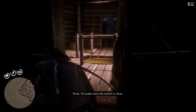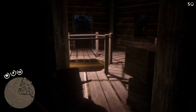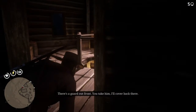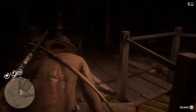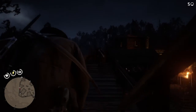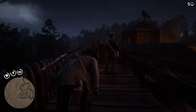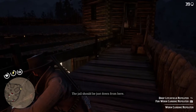Wait. We'll make sure the tower's clear. It's okay, let's go. There's a guard out front. You take him, I'll cover back there. I've got this one. Good. The jail should be just down here.